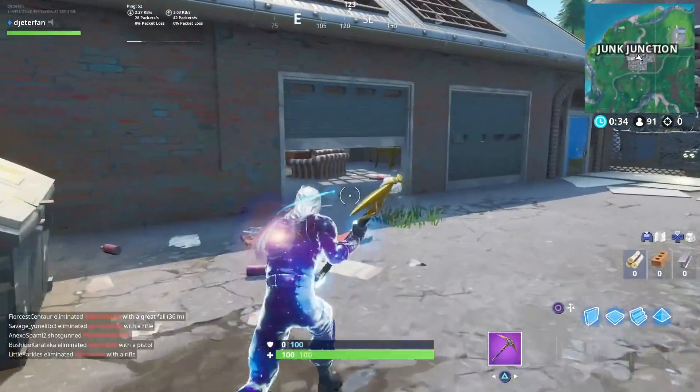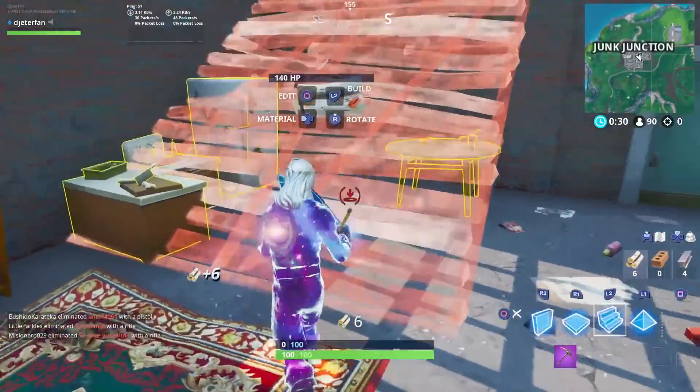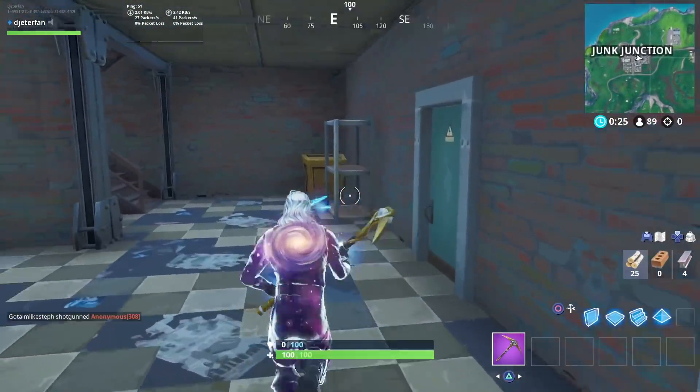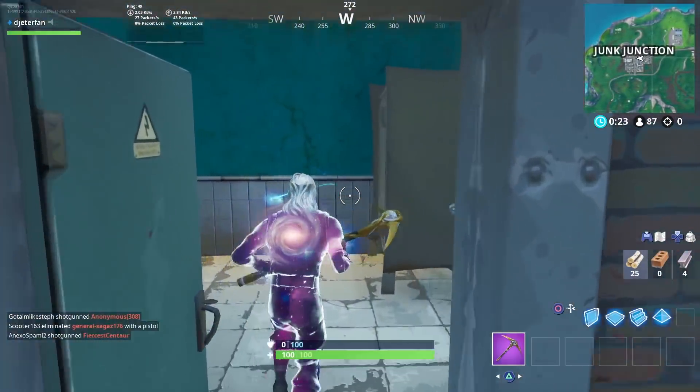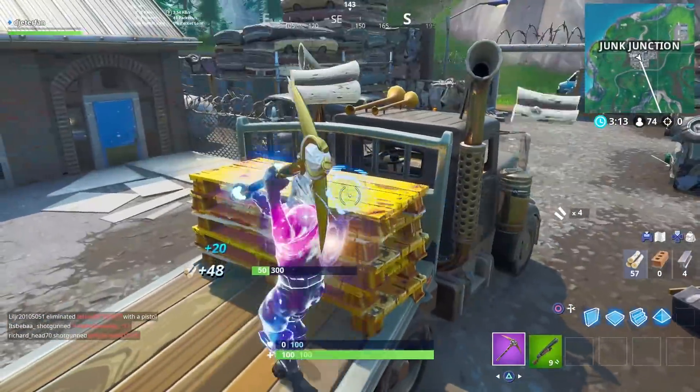So to avoid all that from happening, what I suggest doing is actually going over by the Metal Llama. Just wait up there for 20 or 30 seconds, let everybody go to the sign and go through all the chaos. There's always going to be that one dude that rushes for the gun and just tries to spray everybody that goes for the challenge, so let all that happen and then you can go straight over to the locations.